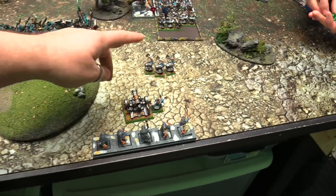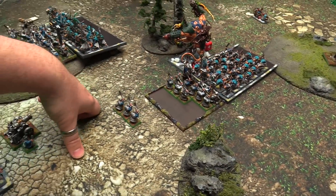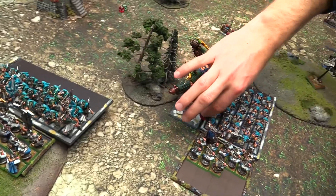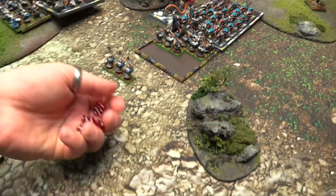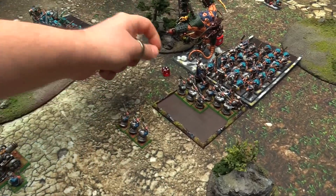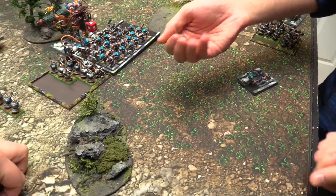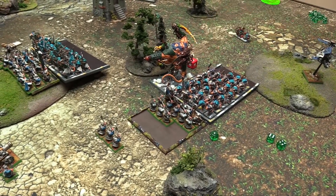Dwarf lord directs all attacks into the Hellpit Abomination - hitting on threes, Weapon Skill 7, hates Skaven. Strength 6, wounding on threes. Make three regeneration saves - nope. He's dead. Shield Bearers go into the Clan Rats on threes, one wound minus two because of forge fire. Parry on sixes - nope. Runesmith with great weapon, hitting on threes, hates Skaven, wounding on twos, Strength 6 - kills two more. Dwarves win by one, Clan Rats are stubborn seven - rolling to flee.